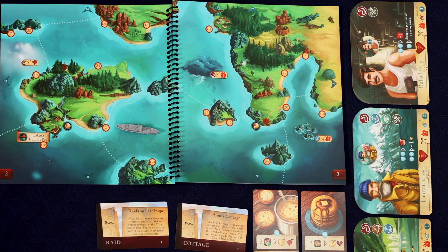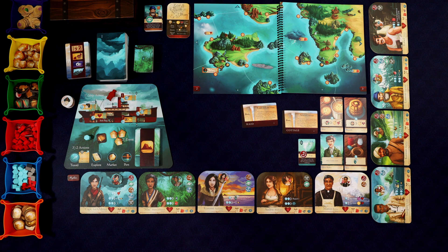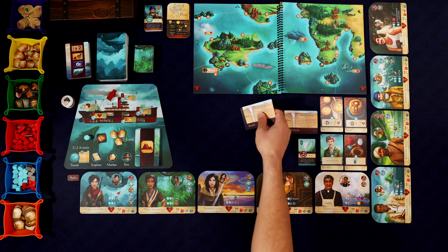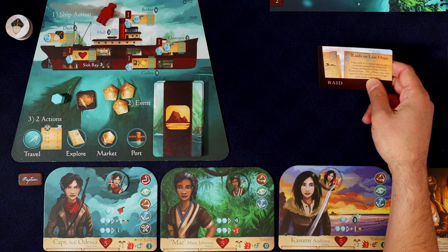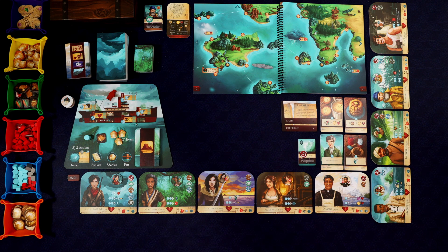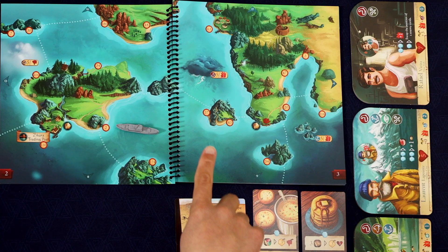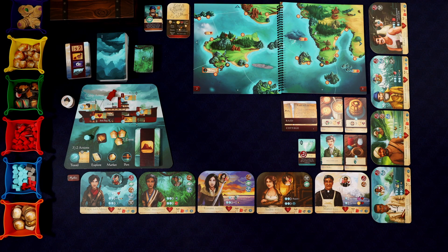It's probably right there at 34. But Captain Sophie Odessa, when she heard about this raid on Last Hope, she immediately knew what she needed to do. Mac told us a rumor about rat creatures attacking a fishing village northeast of the trading post. The village may not survive the attacks much longer and needs urgent help. That is all Captain Sophie Odessa needed. They've been transported to this land and don't quite know what's going on, but as soon as she heard that there were people in trouble, she knew she was going to make a beeline for that to try to save them. We're going to head over there — it's got to be talking about 63 up there, that little village. It's going to be important to gear up so that when we get there we have a lot of strength.